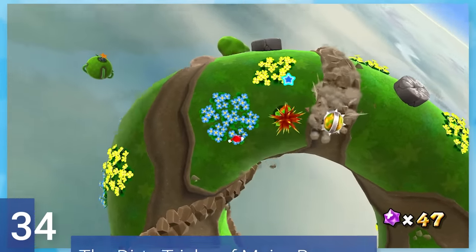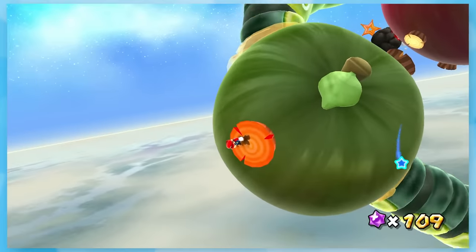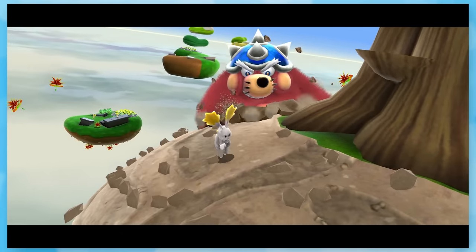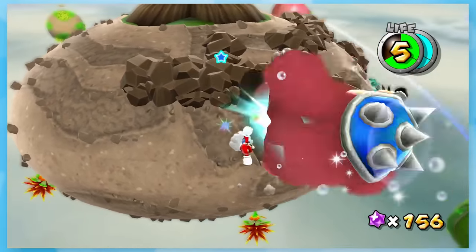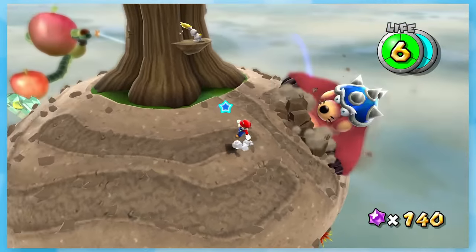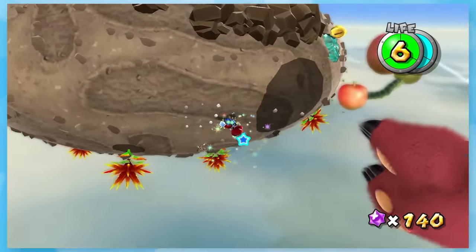34: The Dirty Tricks of Major Burrows. After ground pounding a bunch of burrows and climbing a caterpillar that keeps eating floating apples, you take on Major Burrows. The final phase can be tricky to time if you're not used to the game. You have to ground pound twice close to him without getting hit and spin attack with him as well. I remember this boss being irritating like 12 years ago when I was just getting back into Mario games.